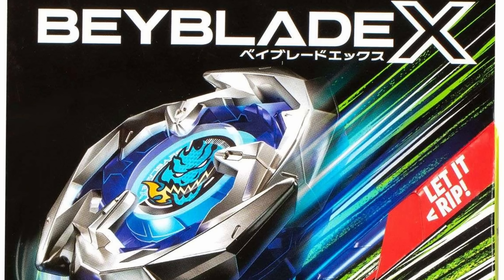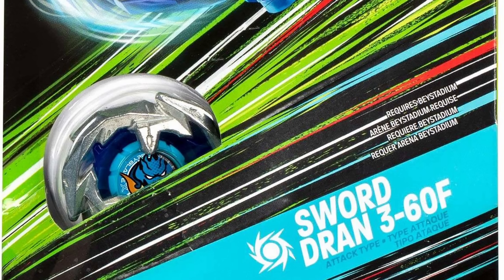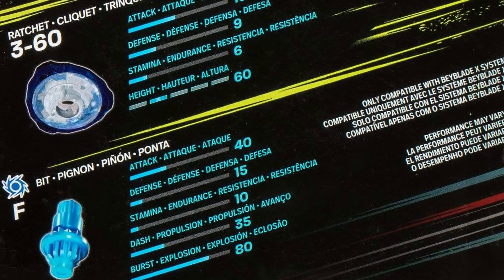Now let's move on to the first starter for Hasbro Beyblade X, and that is Sword Dran. This looks incredible. The box looks kind of bland — I was expecting maybe a little bit more. There's a lot of empty space next to the Beyblade, and you can only see about half of Dran Sword, which would have been nice to see the entire thing. But the actual Bey looks great — I don't really see any flaws or changes from the Takara Tomy version. Looking at the back of the box, all the parts are the same as Takara Tomy with the 360 ratchet and flat bit, with accurate colors. We also see stats on the back, just like with Beyblade Burst and Takara Tomy.